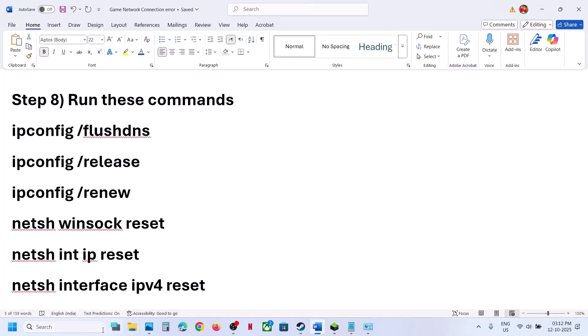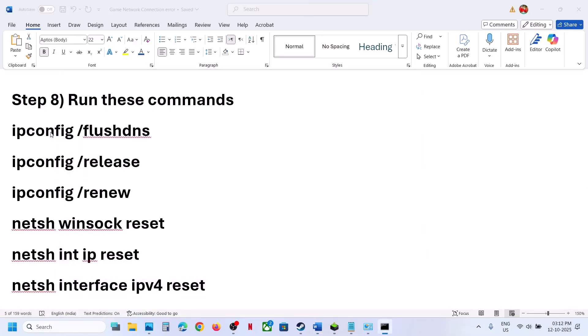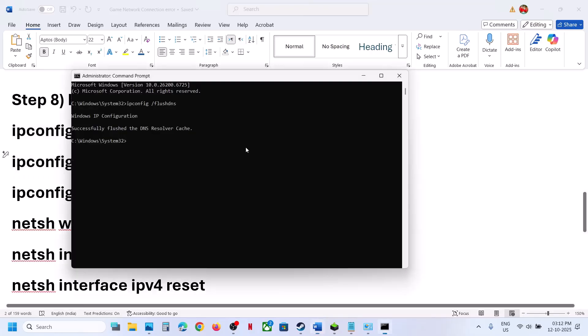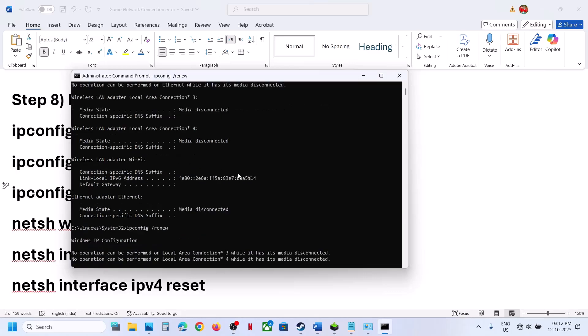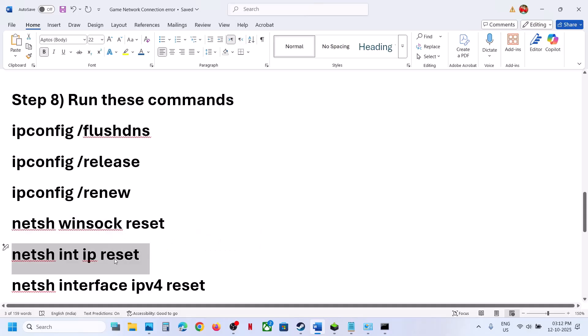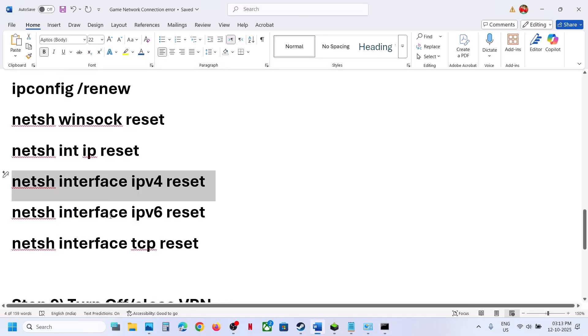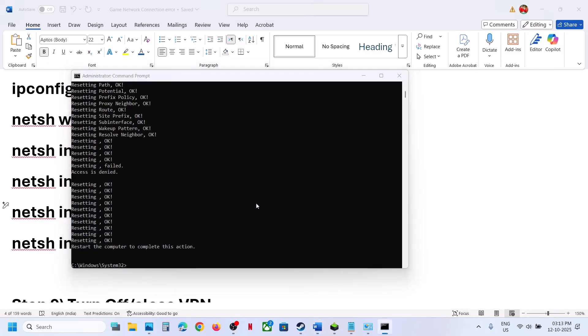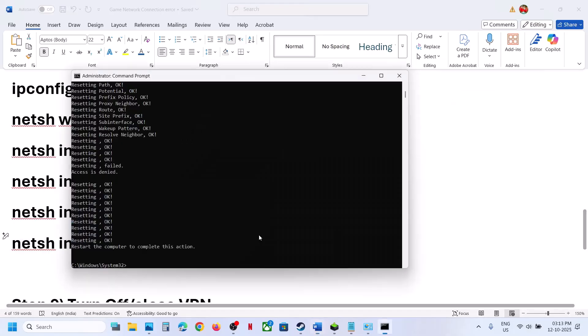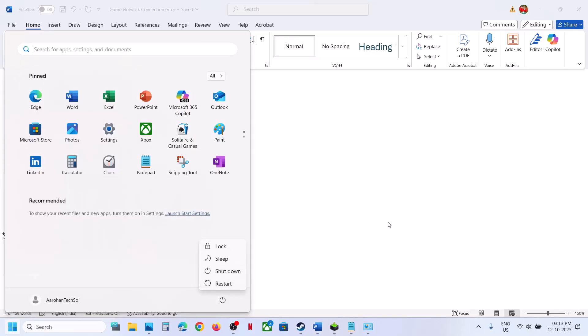The next step is to run network reset commands. These commands are provided in the video description. Type 'CMD' in the Windows search box, right-click on Command Prompt, and make sure to run it as administrator. Click Yes to allow, copy all the commands one by one, paste them in, and hit Enter. Once done, restart your computer — a restart is required after this — and then launch the game.